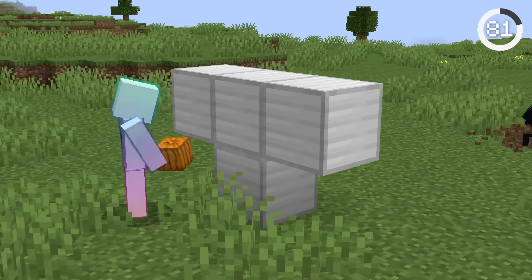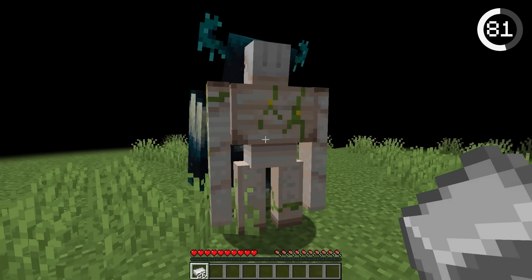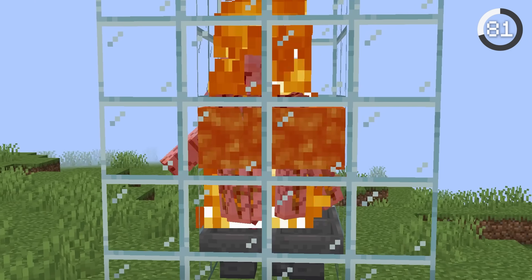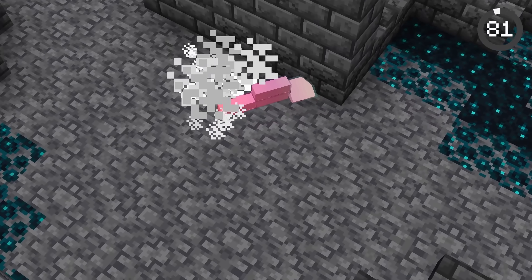This is the easiest way to kill a warden. As the warden spawns, build an iron golem and make sure you have over a stack of iron. You can use this iron to heal the golem as it takes damage, and it'll destroy the warden for you. It may seem a little expensive, but you can easily get iron with AFK farms, and it's certainly better than dying in the deep dark.